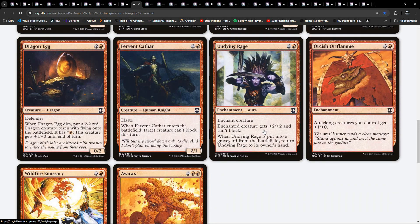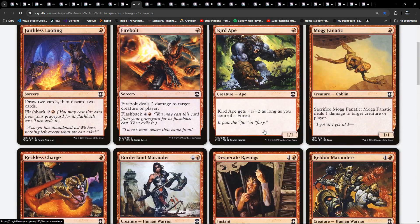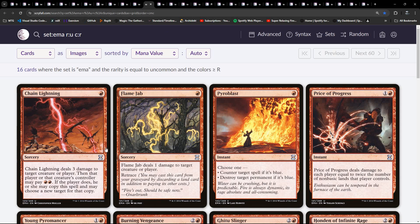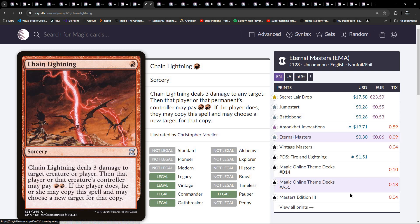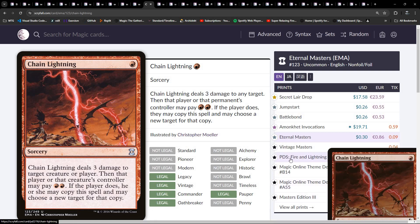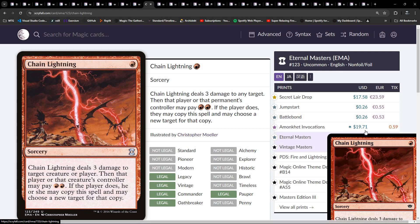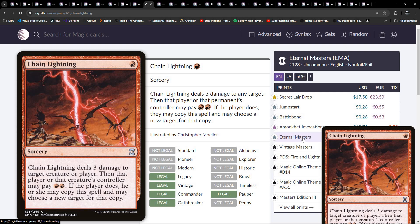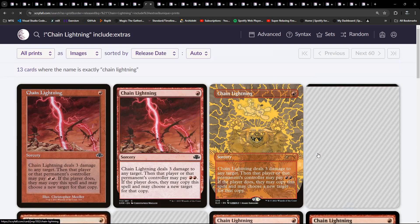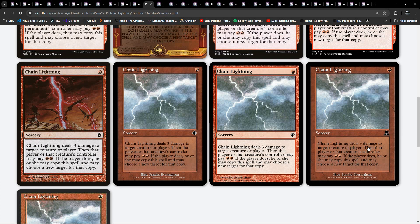You can probably see a pattern here if we consider the black spells we've already seen and Morbid. Chain Lightning's in here - wow! That was in PDS - that premium deck - and was in online Vintage Masters, which I believe I did draft actually. I did draft Vintage Masters. Badly. And it's in Eternal Masters.